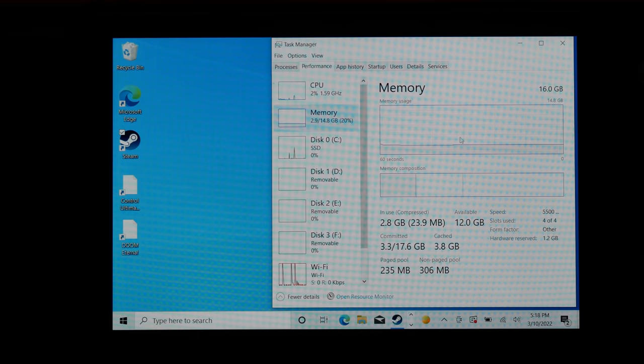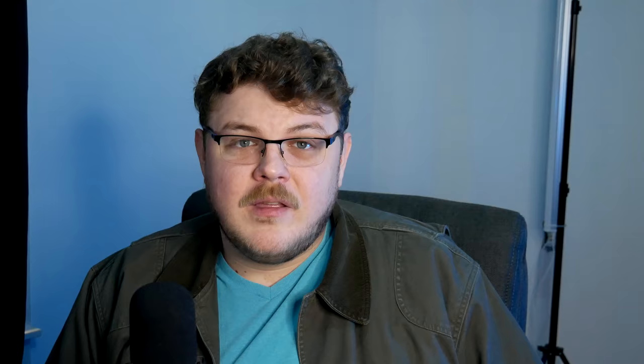Windows also uses just under 4GB of RAM and is constantly consuming between 2 and 10% of CPU cycles when idle. That's remarkable, given that the Steam Deck at idle is quite efficient when running SteamOS. SteamOS uses no more than 2GB of RAM at idle and between 1 and 5% CPU — a pretty stark difference, and no wonder a lightweight OS runs games better and faster.